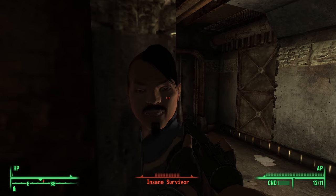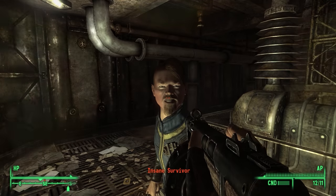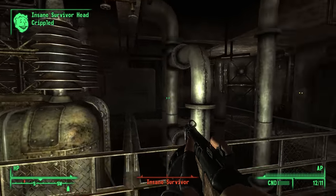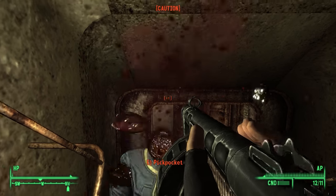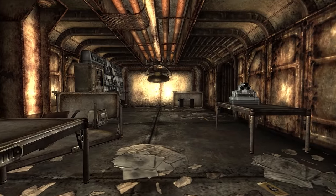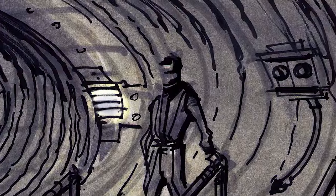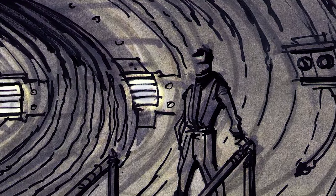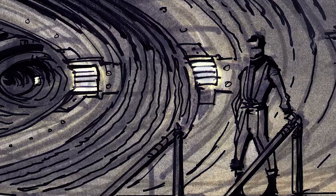Every one of the insane survivors has the exact same face, and the only difference between them is their hairstyle. They also have combat dialogue lines that were recycled from other characters, and it makes no sense for them to be saying these considering they're supposedly insane. They actually have a unique attack line where they literally scream at the player, but it was set up incorrectly and never plays. This line has a note that reads: 'Lunatic yelling an attack.'